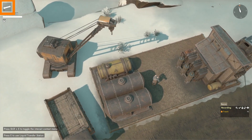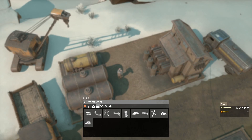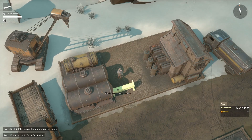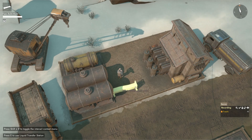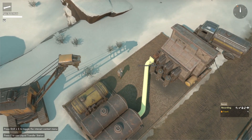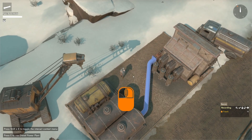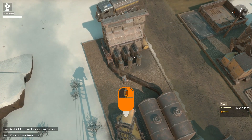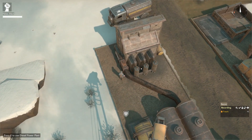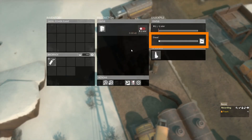Yet another way to refuel our diesel power plant is with a liquid transfer station using a pipeline. Make sure you have a pipe, press B to open the build menu, go to the facilities category, and left click the pipeline icon. Hover the blueprint close to the outlet of the liquid transfer station and left click to connect. Then aim the end of the pipeline to the inlet of the diesel power plant and left click to place the blueprint. Left click again to submit the pipe, and once connected you can see in the status panel that diesel is being refueled from the liquid transfer station.